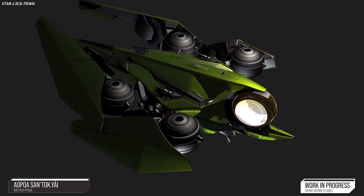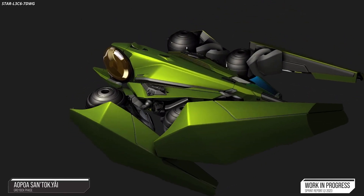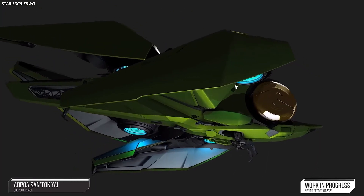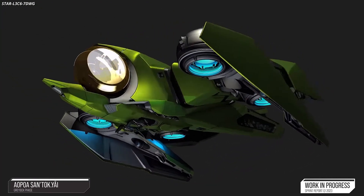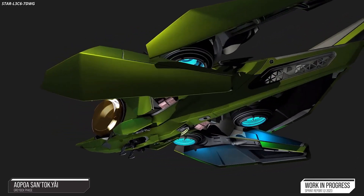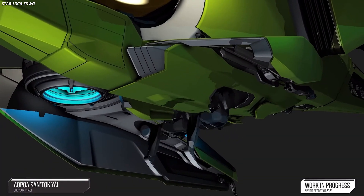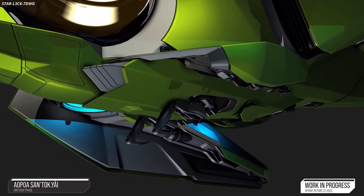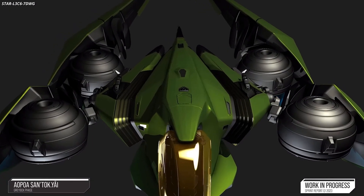Gray box work on the Aopa Centuckiai progressed with several areas being redesigned and fleshed out, including the rail system within the glass canopy. The team created several iterations of the seat and settled on a design that highlights Aopa's use of Zion anti-gravity technology. They also progressed on the new dashboard to further push the use of alien tech.